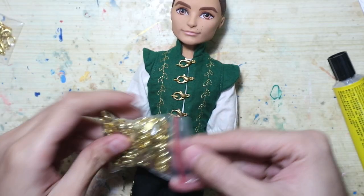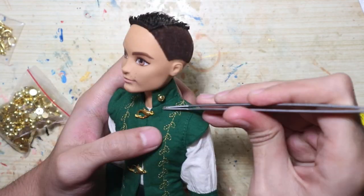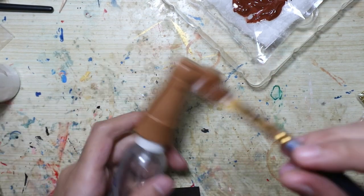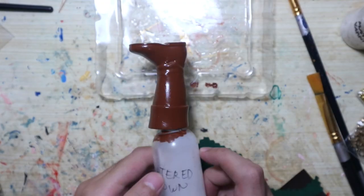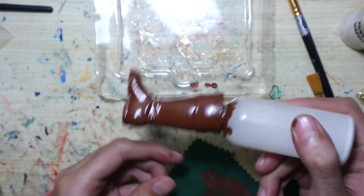I'm gonna glue on some half beads to embellish the outfit. For the shoes I'm just gonna paint these boots a darker brown — I give them three coats. After the paint dried, I give the boots three layers of outdoor matte varnish to protect the paint and make them no longer sticky.